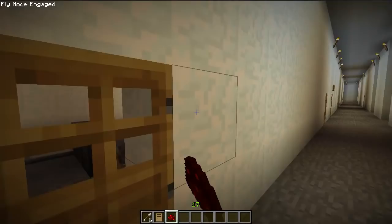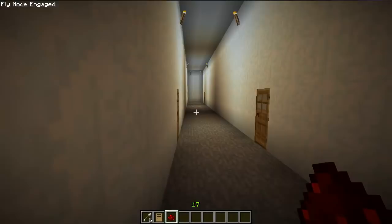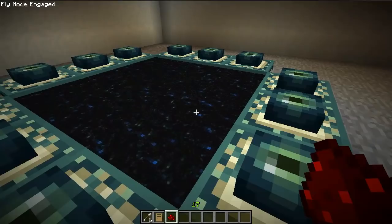That's the switch room again. I don't really think I have anything else down here. I think there might be a portal room through here. Actually, yes, there is — there's an ender portal, as you can see.